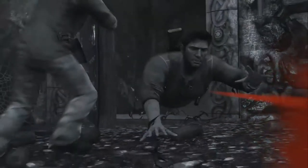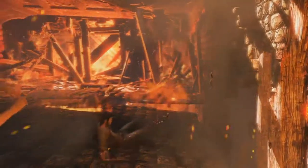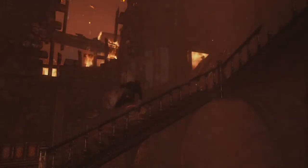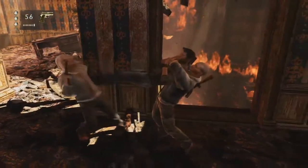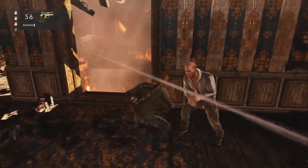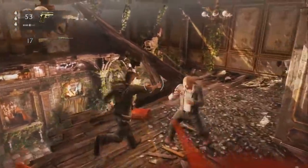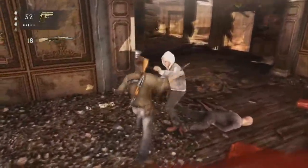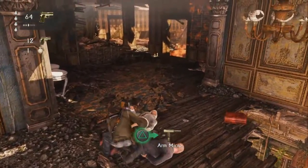Overall, the Uncharted Nathan Drake Collection is a solid package. It misses an opportunity to give us more content — like an extended multiplayer package, director/writer commentaries, or the co-op modes from Uncharted 2 and 3 where we could've played split-screen with buddies. You only get single-player experiences. Don't expect the survival mode or co-op missions from part three — you don't get that in this package.